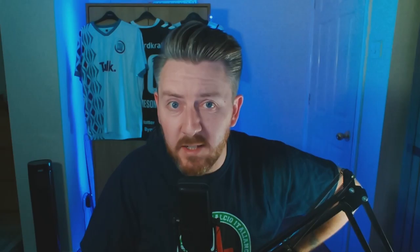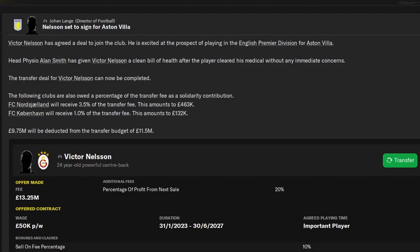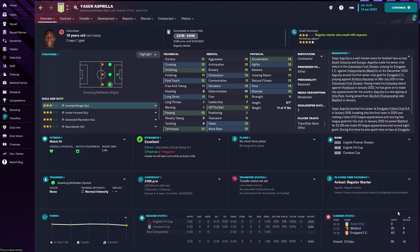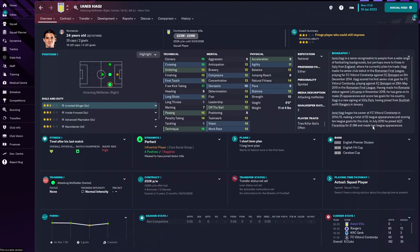We managed to bring in a few new faces in January, thanks in part to selling the waste of time, space and money Philip Coutinho, the underused Marvelous Nakamba, and Morgan Sampson. That gave us £45 million to spend, and due to a bit of wheeling and dealing — and in one case overpaying — we brought in Yasser Esprit, Victor Nelson and Yanis Hadji.